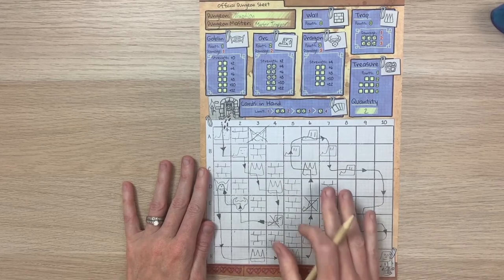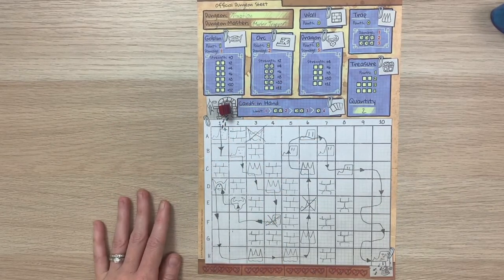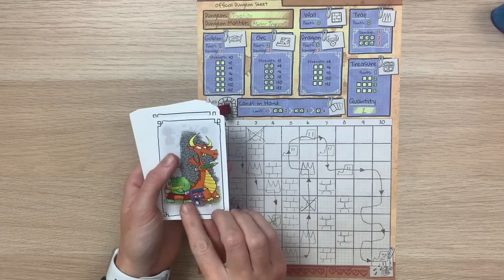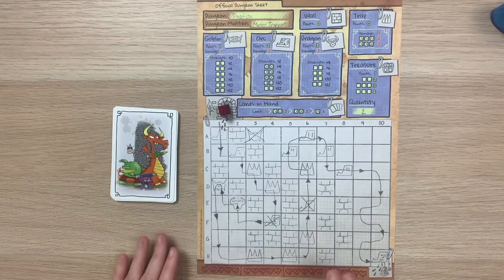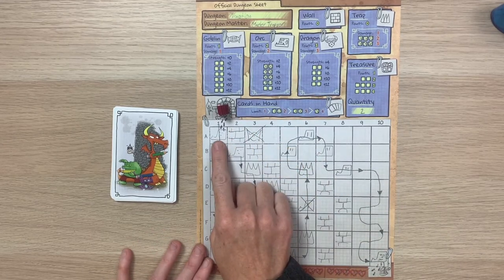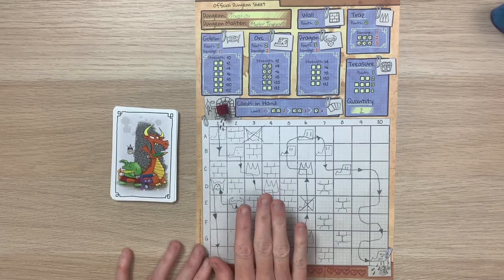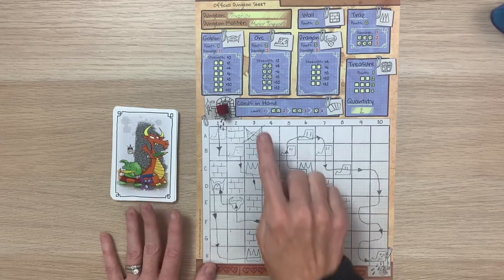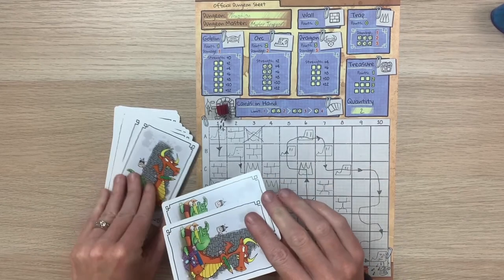After each player has drawn the hero's path, we're ready for Phase 3: defend the dungeon. Each player needs a hero token placed at the dungeon entrance, plus your personal action deck — the 14 cards drafted in Phase 1. Shuffle them and keep them face down. Defend the dungeon has four steps each round: move the hero, carry out an encounter, play hero actions, and refill cards in hand. On the very first turn, we only perform steps 3 and 4, so we start by looking at the cards in hand we're allowed.